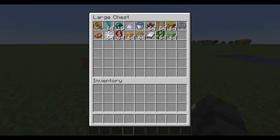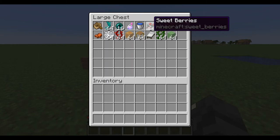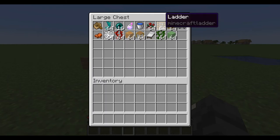Water bucket — the one everyone talks about, but you need to MLG it. Sweet berries — same MLG as twisting vines but they have less use, though slightly cheaper if you can find them. Ladders — place a ladder and start climbing it as you're falling. Difficult to do, but negates all fall damage.